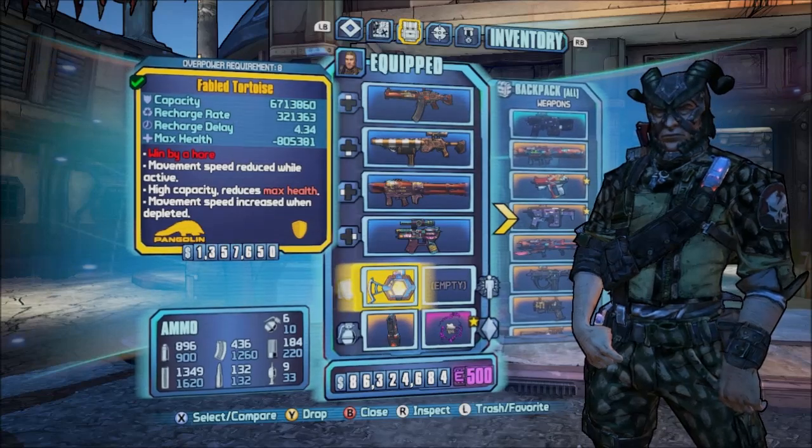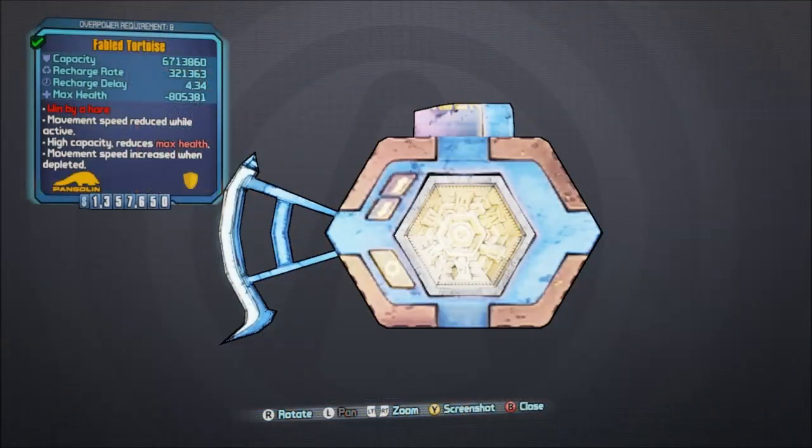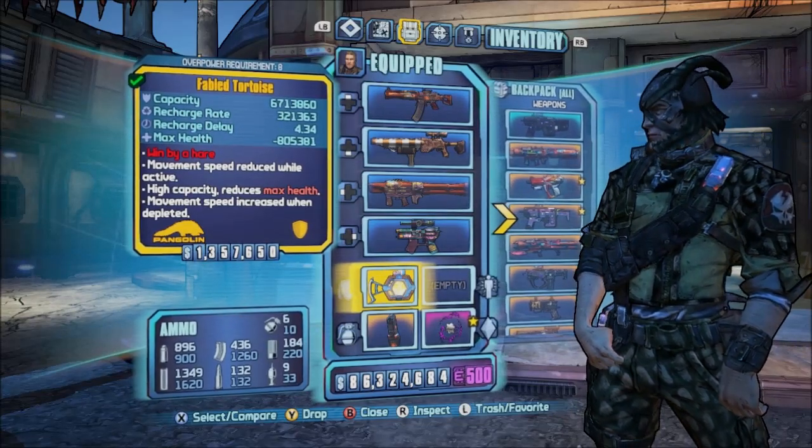You are going to need a very specific version of the Fabled Tortoise. This is the one that you exactly want — it's going to reduce your max health the least, which is the 805,381. That's the one you're going to want.